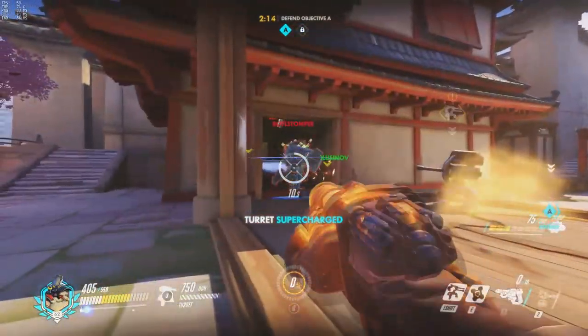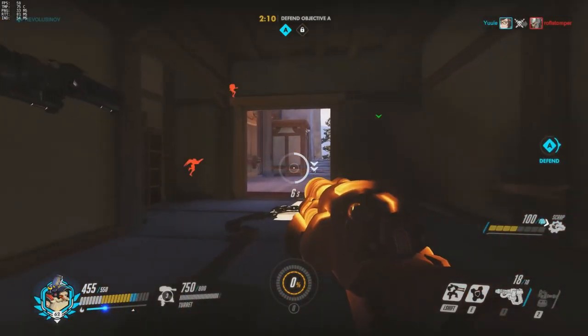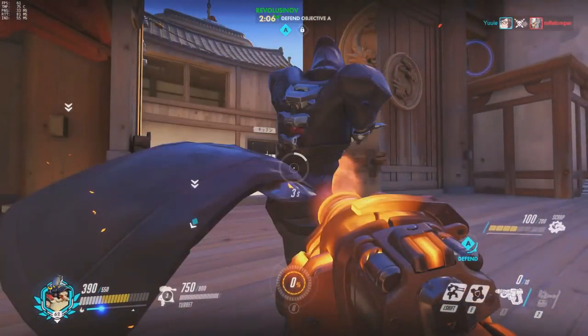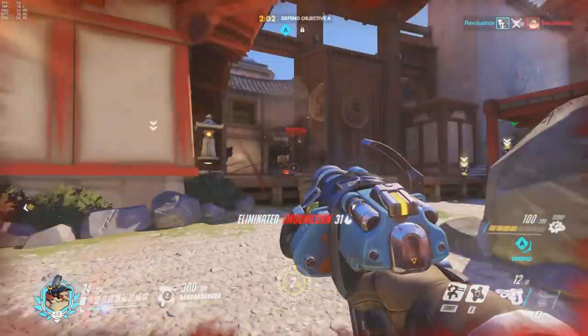I'm falling kind of low here, so I'm actually going to ult. That gives me a little bit more DPS to take him out and gives me a lot of bonus armor, so I should actually be pretty safe here. I'm not going to get taken out immediately, so I can play forward a little bit aggressively — but now that it's run out, I cannot.